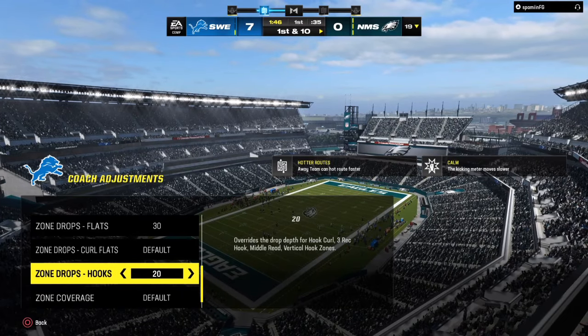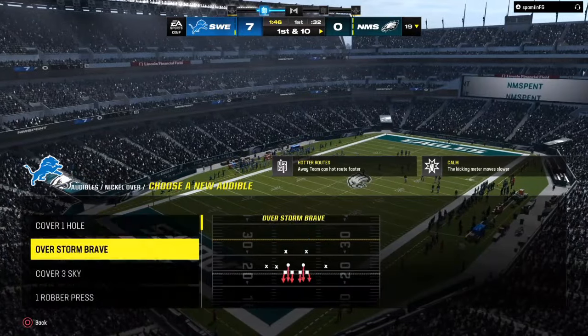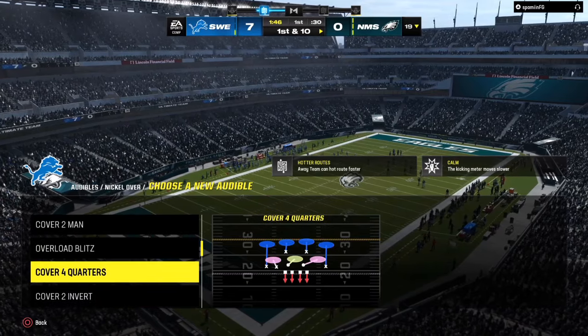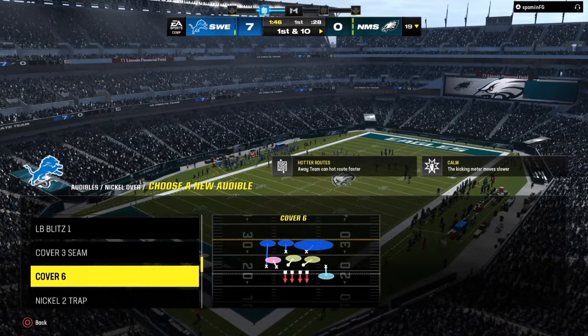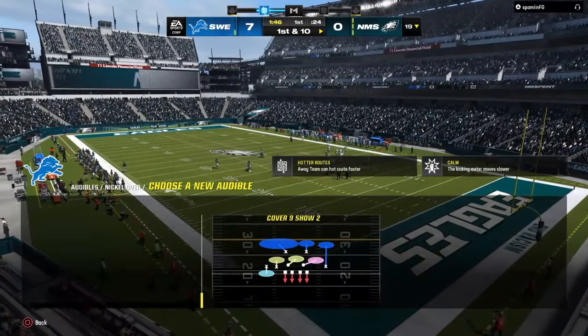What's going on everybody, hope y'all had a great week. Today we're going to be going over how to play glitchy defense in Madden 24, starting off with coach adjustments. Set your zone drops, make all your substitutions at the beginning of the game, burn the timeout — super important. Have your audibles set and have an idea of how you want to attack the game.